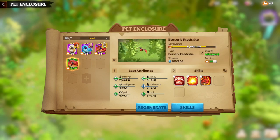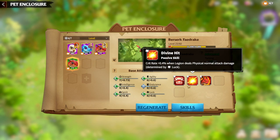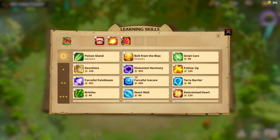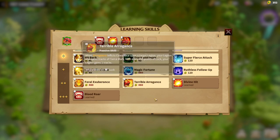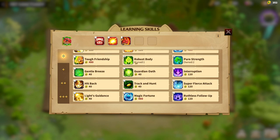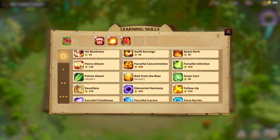Other skills — you can choose pure physical damage or go for Crit — but in my opinion, the first and main choice is always Terrible Arrogance to upgrade your main skill. After that, it's just adding more stats and better fighting skills as you prefer.